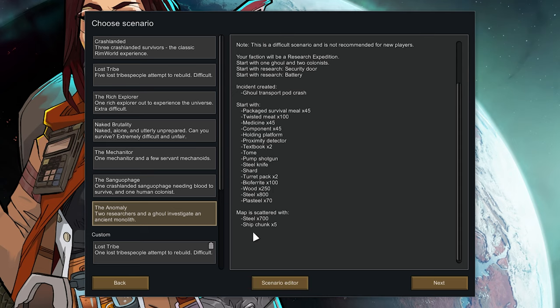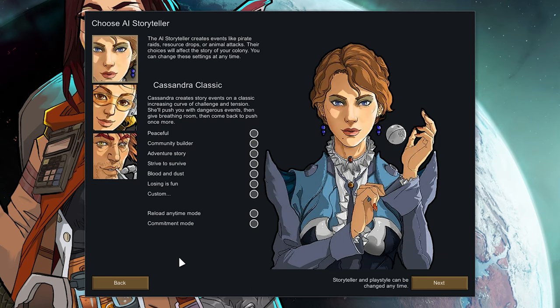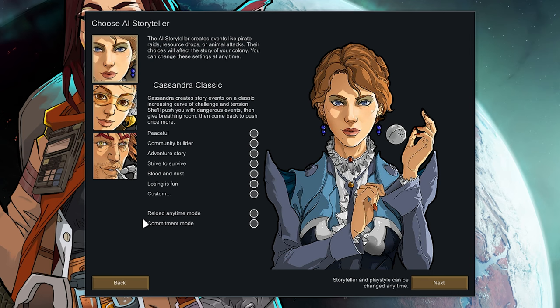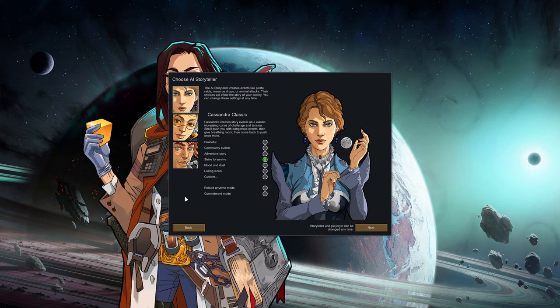The map — oh, that's a nice addition. I'm sure it doesn't normally say that but I could be wrong. Map is scattered with 700 steel and five ship chunks. No new storytellers. I think I'm probably going to go for Cassandra. I don't want to go too hot under the collar and not be able to enjoy the stuff without being stressed. Let's get the classic standard.